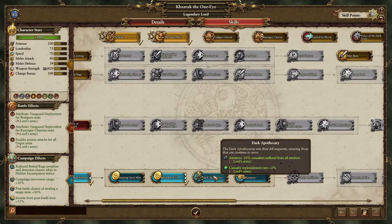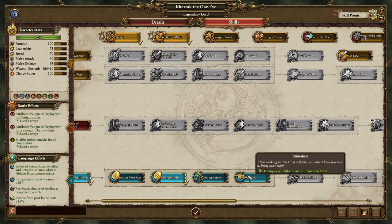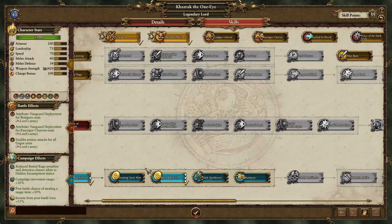This applies to minor settlements, major settlements, all that stuff. The next point is literally what you want. I would highly recommend not taking siege holdout time because that doesn't matter once you get a siege attacker. You're not going to sit there and siege down a place — I barely siege down a place, and most people at higher difficulties don't siege down settlements.